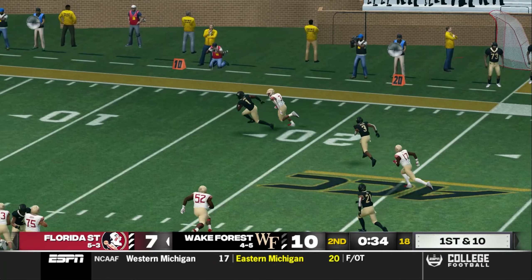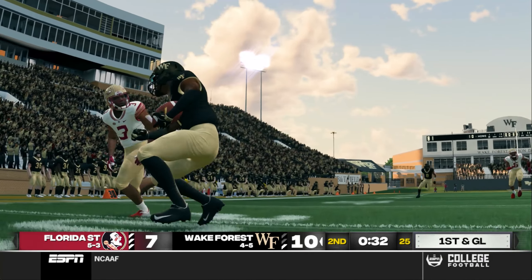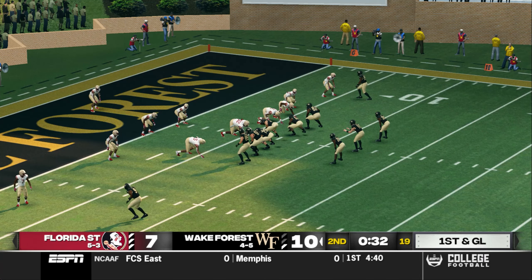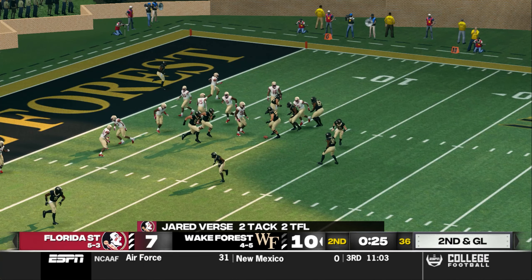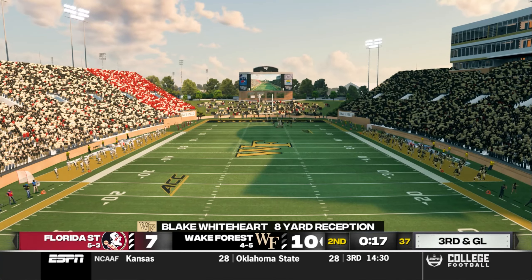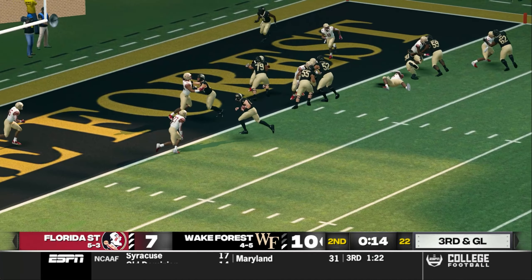Looks left — intercepted to the 20! Brought down at the six. He seemed a little hesitant on that throw, and that left the defender time to break on the ball and pick it off. First down and they've got their eyes on that goal line. Wake Forest holds a field goal lead. He's taken down right around the 10-yard line. He's shoved out of bounds around the two-yard line. Touchdown, Deacons!